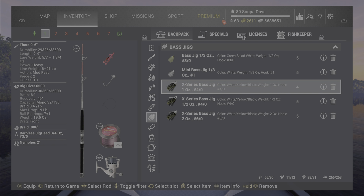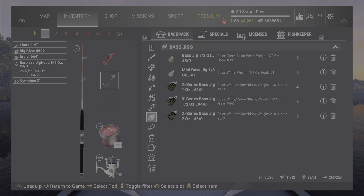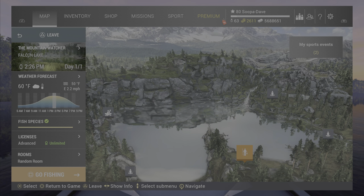Also if you have bass jigs, later on in the game they will help you quite a bit. Any bass jig from 2-0 to 4-0 will really help here, but otherwise a jig head 1-0 to 3-0 with a nymph or a craw on it will help you quite a bit.